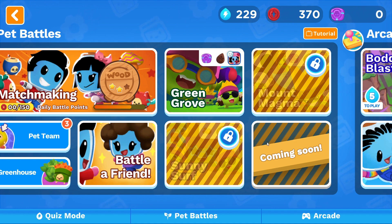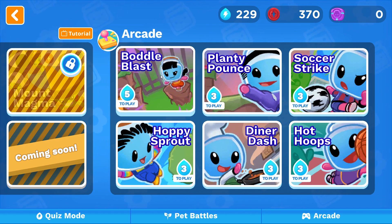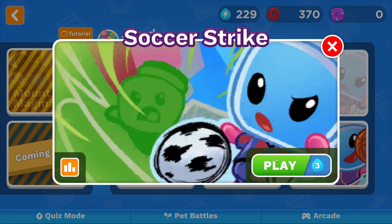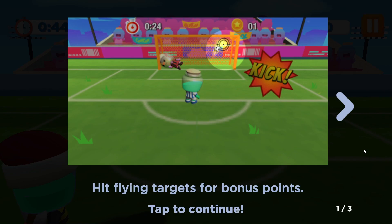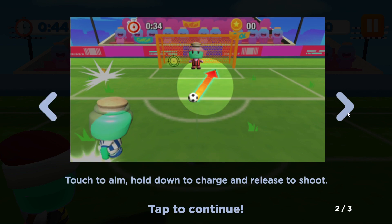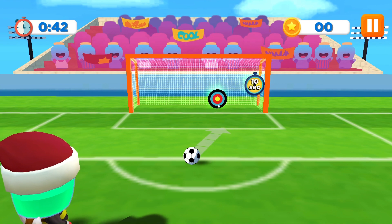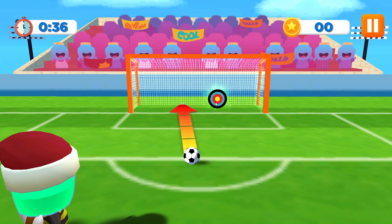We're gonna go ahead and swing over to the arcade. We have enough water to go ahead and play some of these. I'm gonna play — let's play soccer strike. I am not super great at soccer strike, so I think this will be a good game to start with. I'd like to showcase some of the different games as we go through. It says: hit flying targets for bonus points, tap to continue. Touch to aim, hold down to charge and release to shoot. Score as many goals as possible within the allotted time to earn coins.